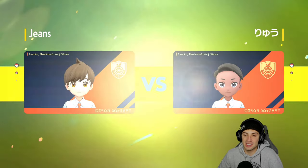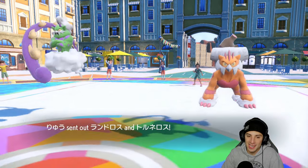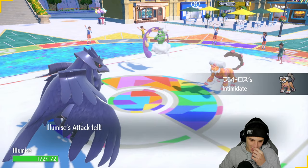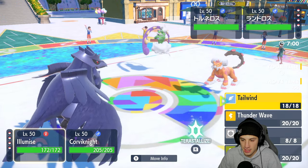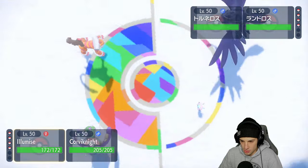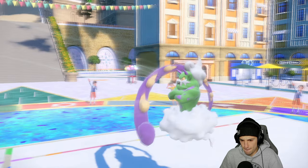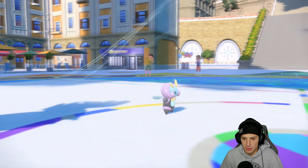That statement still holds true in Regulation E a whole year later. They come out with Intimidate — that's perfect because I have Mirror Armor and it bounces right back. It's now a great turn to set up Tailwind and go for a Bulk Up — a lovely turn. They go Tailwind, I go Tailwind as well. Elimise is so cool — but then they Taunt me! They have Taunt? Unbelievable.